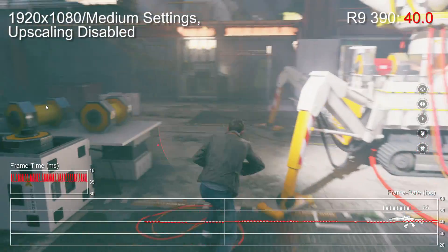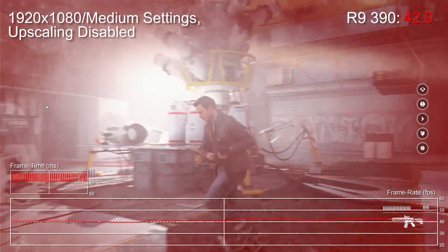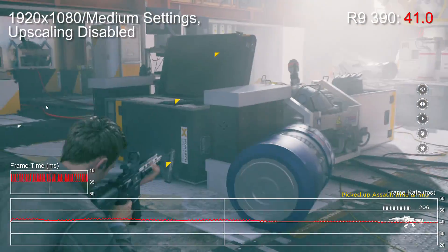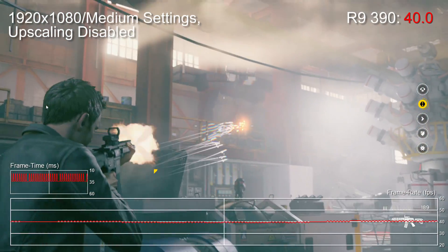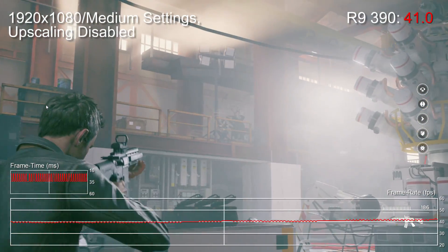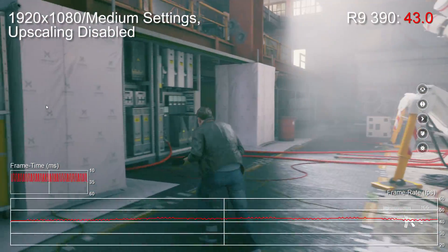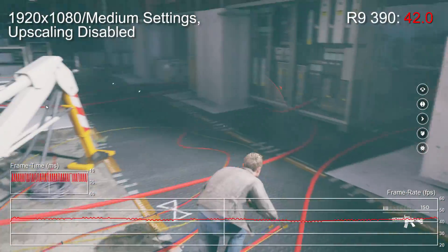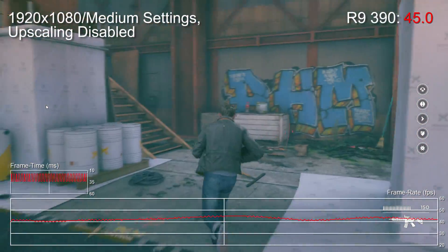It's perhaps inevitable, but with upscaling disabled, an R9 390 can't run at a native 1080p 60 even at low settings, and our medium preset test gets to around 40fps as well. It's no surprise at all really, given how unique Quantum Break is in its ambitious light simulation — a global illumination process rarely seen in games. The R9 390 struggles to run Quantum Break at a non-upscaled native 1080p at 60fps. The question is: can anything run this game at a pure 1080p 60 with no upscaling involved?